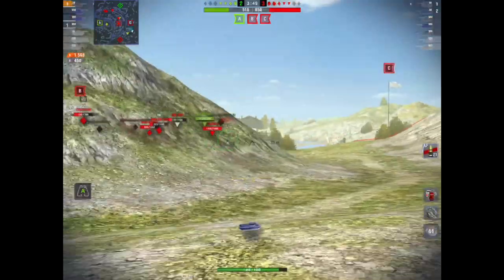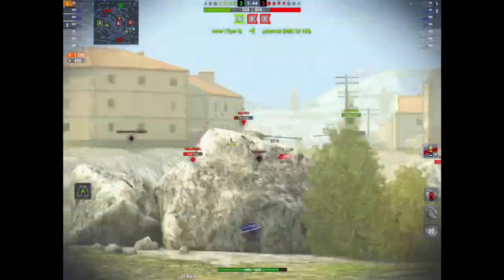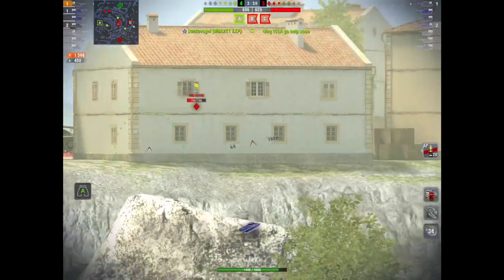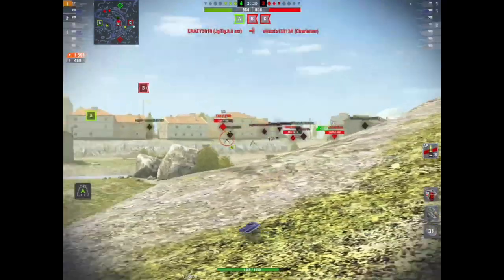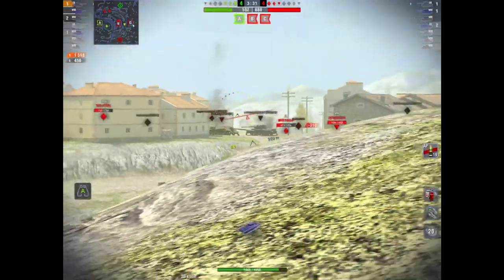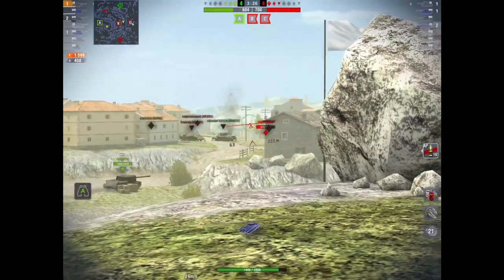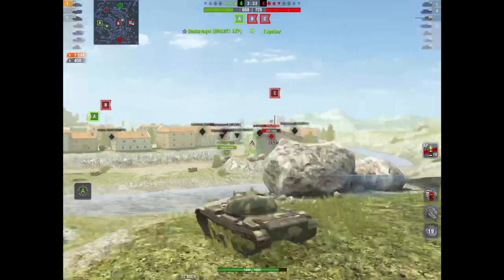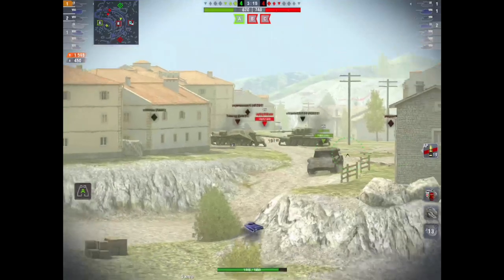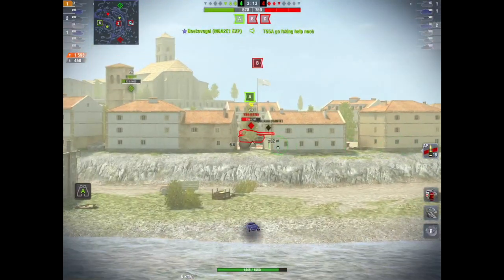So if you've got some spare cash, whilst it's tempting to get the Chimera, I would strongly urge you to consider the T-55A at tier 9 instead. Tier 8 is filled with premiums — you're never going to miss out on tier 8. For example, if you've got that much cash to spend, you can get the IS-6 tier 8 heavy for 5,500 gold and then the T-55A tier 9, and that's still going to be cheaper than getting the Chimera.